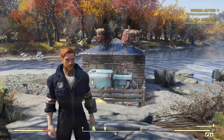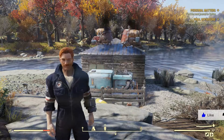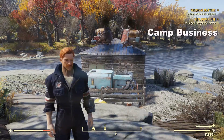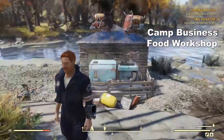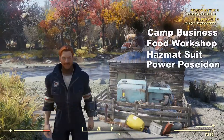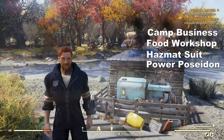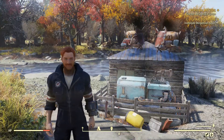Hello everyone, we are back for episode number two, and we have a bit of a list of things we're going to try and get done today. We've got to take care of our normal camp business here, then we're going to take back the workshop to go get us a hazmat suit for our later plans, as well as power up Poseidon and get the generator blueprint that we get from that. So, without further ado, let's get to it!